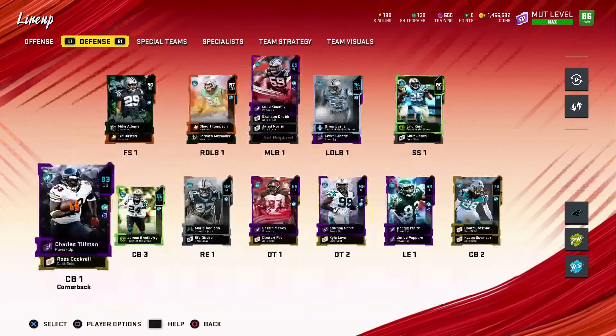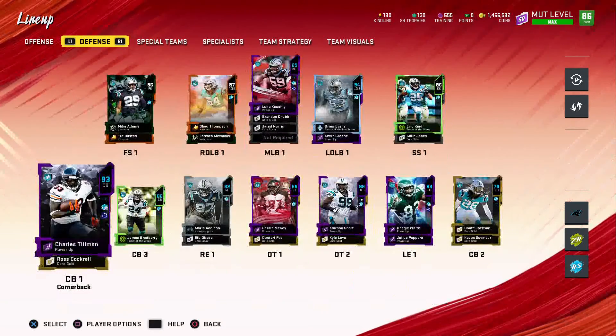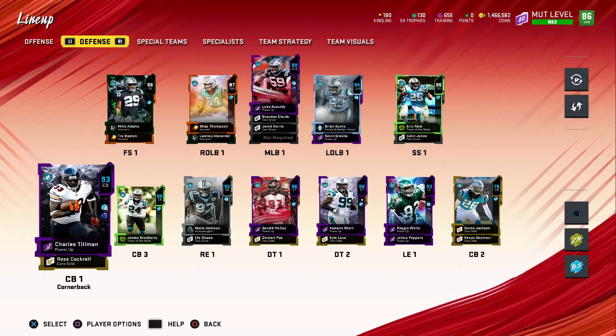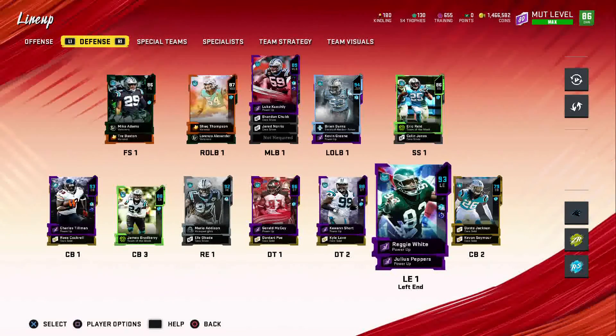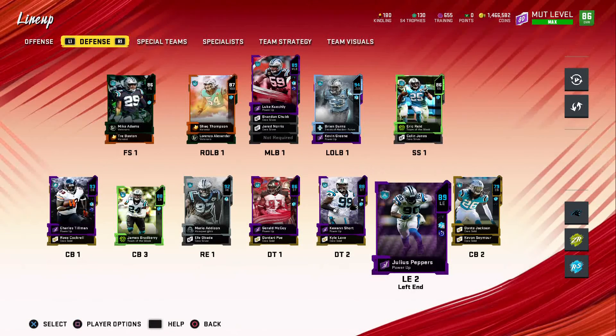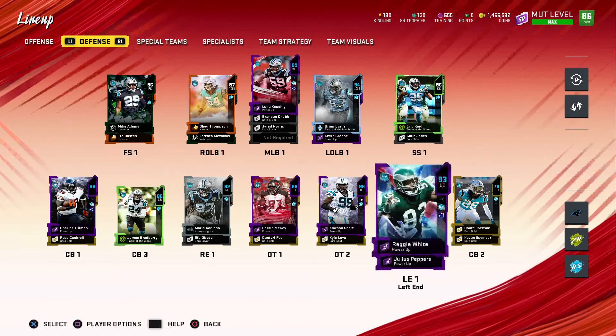We did get Charles Tillman up to a 92 overall. His next card is a little too expensive for me, so I'm just gonna chill out on that and wait till he goes down in price. He looks real good even without the upgrade. We did add Julius Peppers up to an 89 — he has run stuff times two now and Sprinter. He's looking real nice on the team.